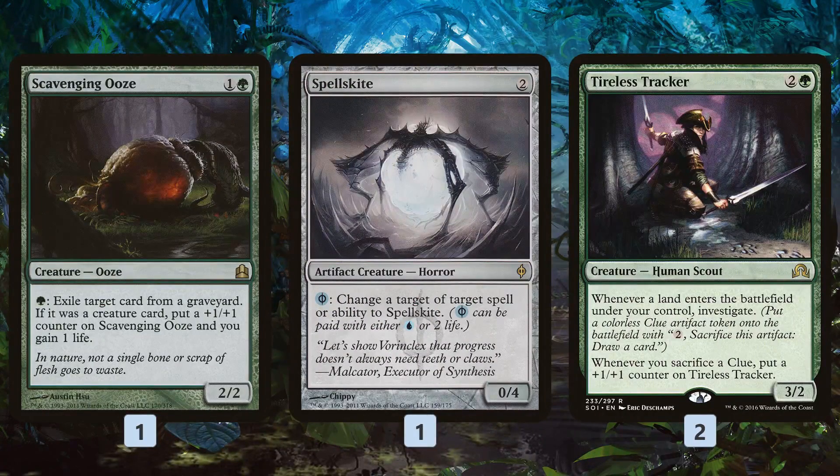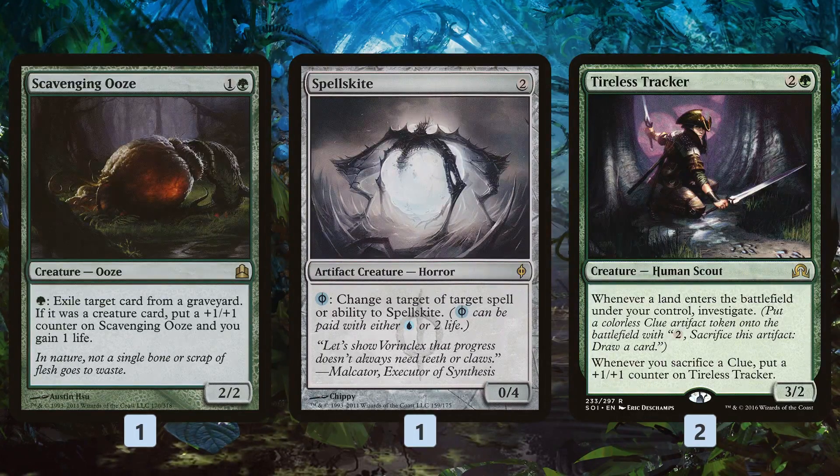We also have Scavenging Ooze for graveyard hate and life gain, which does interact with Hardened Scales because when we eat creatures we get double the counters. Spellskite just kind of protects our Glissa and Ravagers. Tireless Tracker gets counters very slowly, but it does grow as we sacrifice Clue Tokens to generate some card advantage.